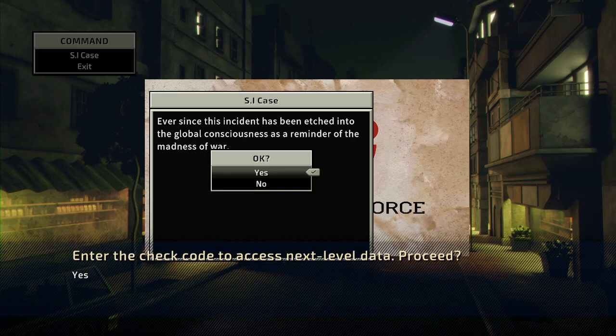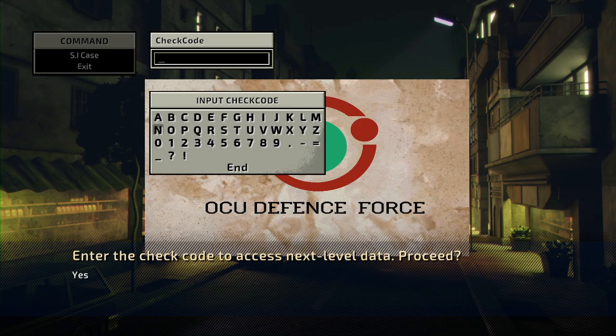So in this forum, we have to enter another check code. For again unknown reasons — if somebody knows what significance these passwords have, let me know — it's O-C-I-L-I-P-Y. I have no idea why this exact password.